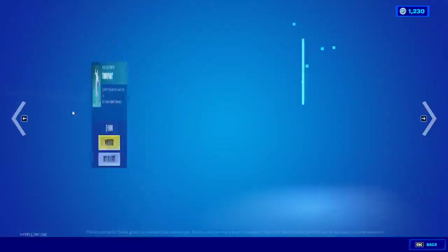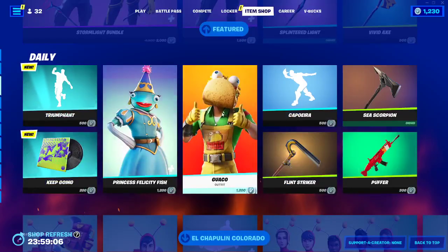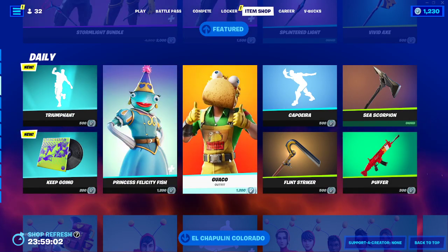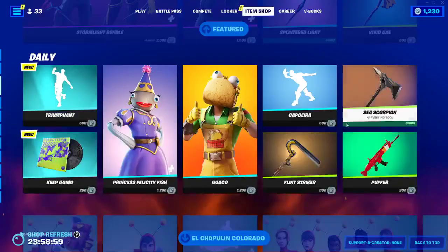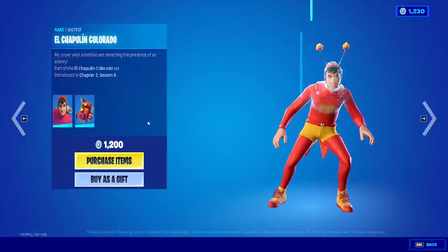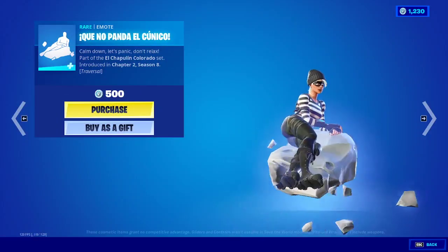We got the vivid axe. We have the keep going — we got the princess set. We got guaco, caparoria, and we got a flint puffer. We have all the chapuling colorado skins — pretty cool, it's a Spanish TV show guys.